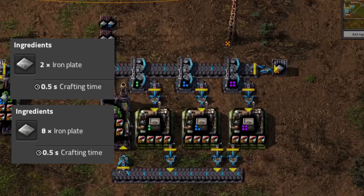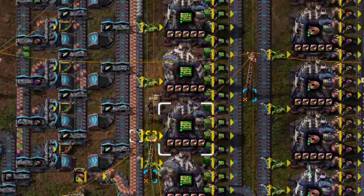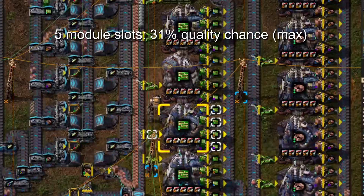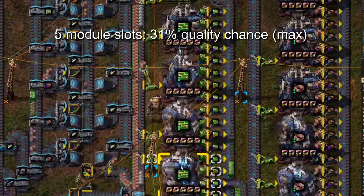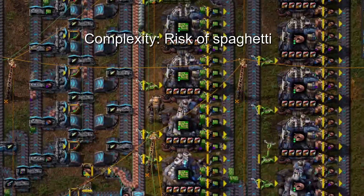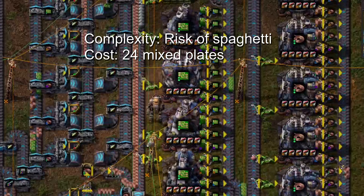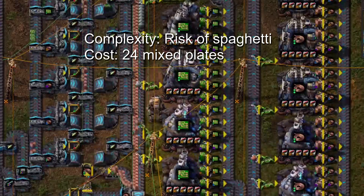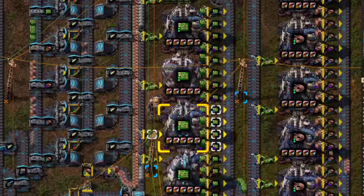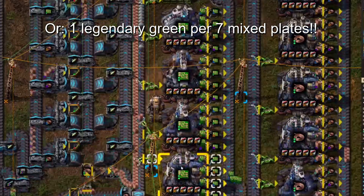Now for the legendary way to do it. You can upcycle your iron plates by building and recycling green chips — you will need quality copper wire to match the iron, but copper won't be an issue. Build the green chips using the electromagnetic plant: it has five module slots instead of four for a higher quality boost, and a 50% production boost. These boosts add up, and you will get a legendary iron plate for every 25 mixed quality plates used. You might keep the legendary green chips instead of recycling them for iron — you'll get less iron that way, but a lot of legendary green chips. If you convert all the iron into green chips, you'll get one legendary green chip per seven iron plates used.